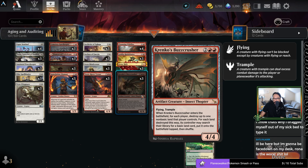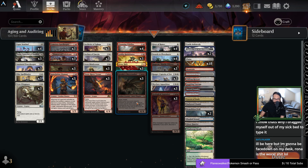When I first read Buzz Crusher during preview season I was thinking of this deck, specifically of the Dark Steel Citadel synergy, but I guess I didn't read the card well enough. Unfortunate.